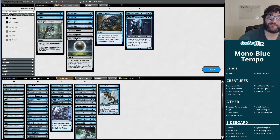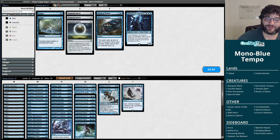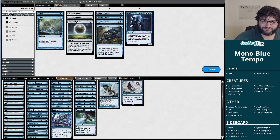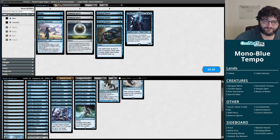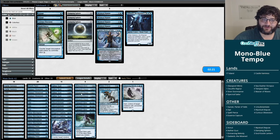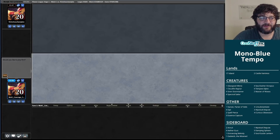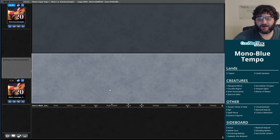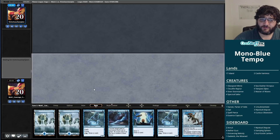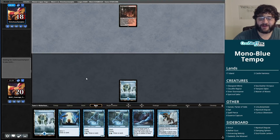Fortunately we have Soul-Guide Lanterns and Aether Gusts in the sideboard — all good cards against them. Entrancing Melody is also kind of good: we can take a Young Pyromancer for four mana and then make copies with our instants and sorceries. Cutting some stuff here — I like Narset in theory but it's maybe not great. Unsubstantiate seems easy to cut. This hand looks like a keeper: flash flyers and counter magic, seems pretty reasonable.